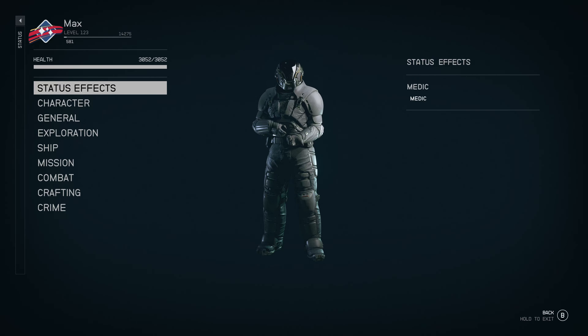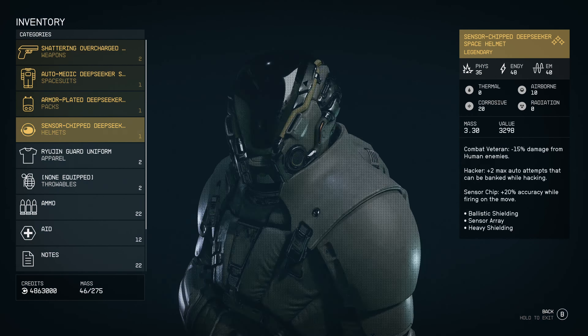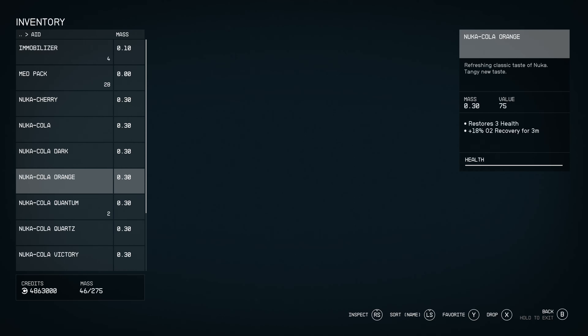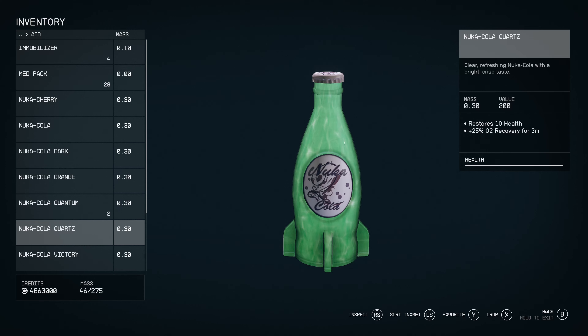My health is like 3,000. So maybe make it so that the Quantum restores like 500 health. I'm going to go check the wiki and I'll be right back.